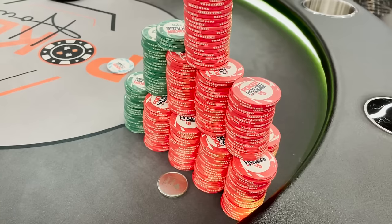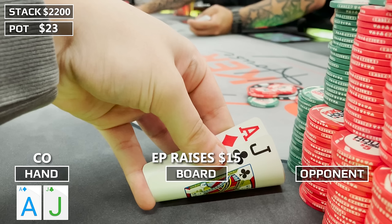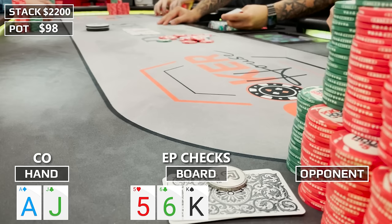Our stack is up to $2,200. This next hand is definitely one of the craziest I may have ever played. I look down at Ace-Jack offsuit in the cutoff. The early position player raises to $15 and I three-bet to $45 — this is a three-bet or fold spot, but I don't have a fold button. He calls. The flop is King-6-5 Rainbow, really good for my range — I have the nut advantage with Kings, Aces, Ace-King, King-Queen. He checks and I bet $30, and he quickly calls.